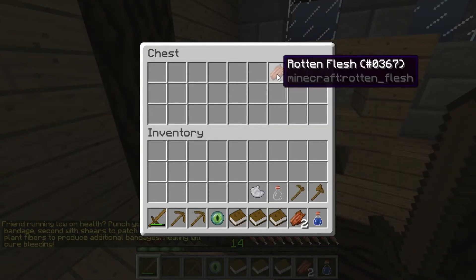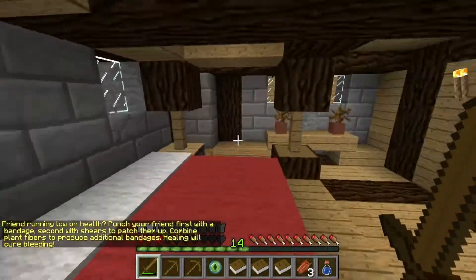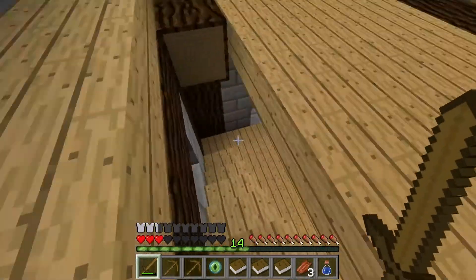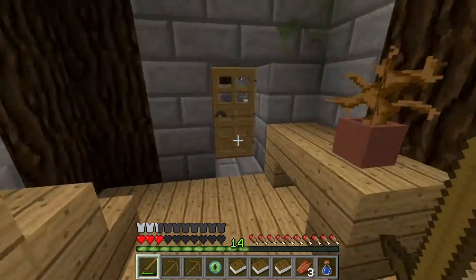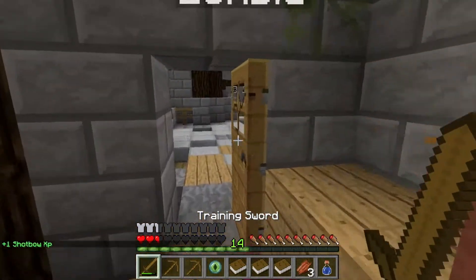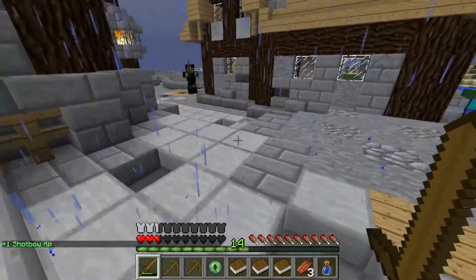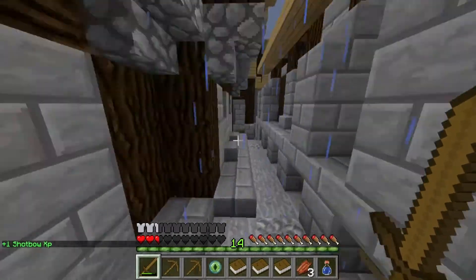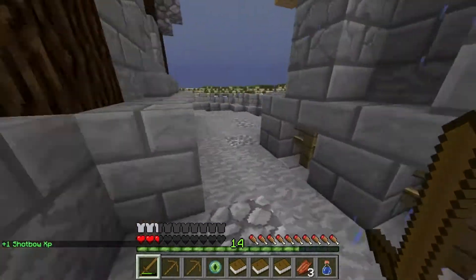Another pickaxe. Running low on health. Punch them — punch your friend first with a bandage. Whoa, there's a zombie outside the door! God, move out — scary! Oh no, there's a knight! There's a knight! Oh god, run right! Just flee! He's running.